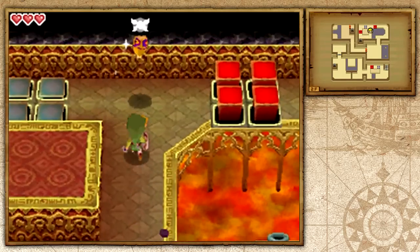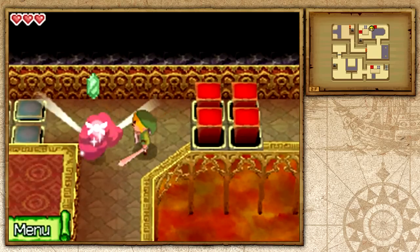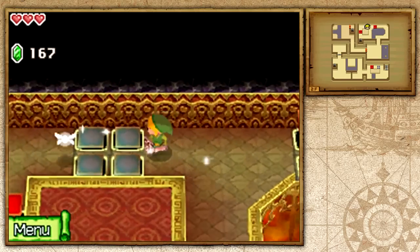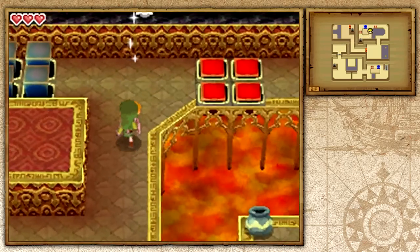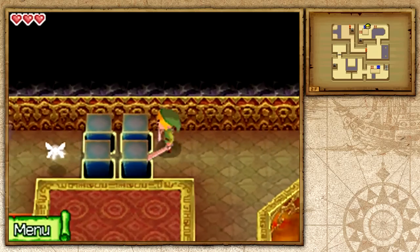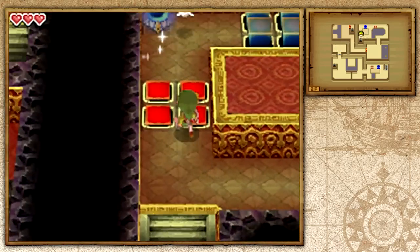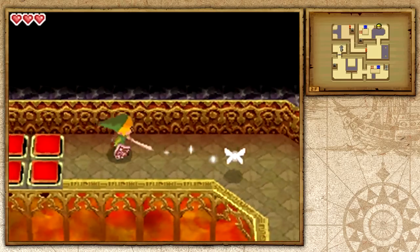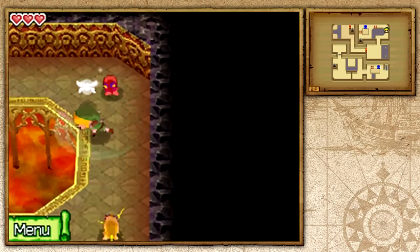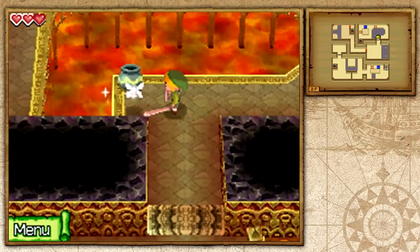Here we are on the second floor. There is this yellow chuchu we don't want to hit because it's going to try to electrify you. You can usually wait for it to stop and then hit it. By hitting that switch, it will activate the red ones to go down and the blue ones to go up — kind of reverses them. This is a common thing in 2D Zelda games, first appearing in A Link to the Past.